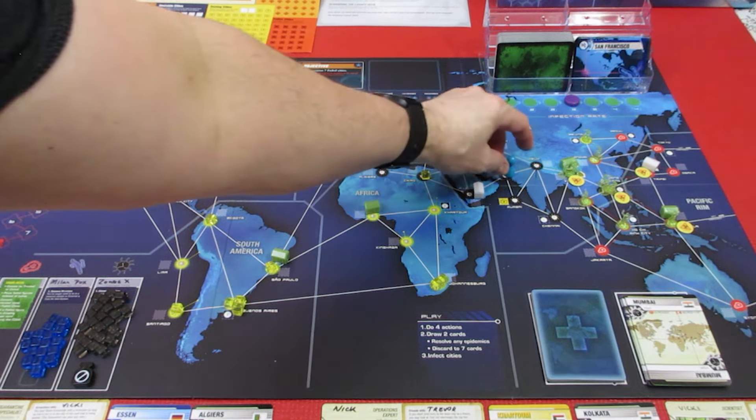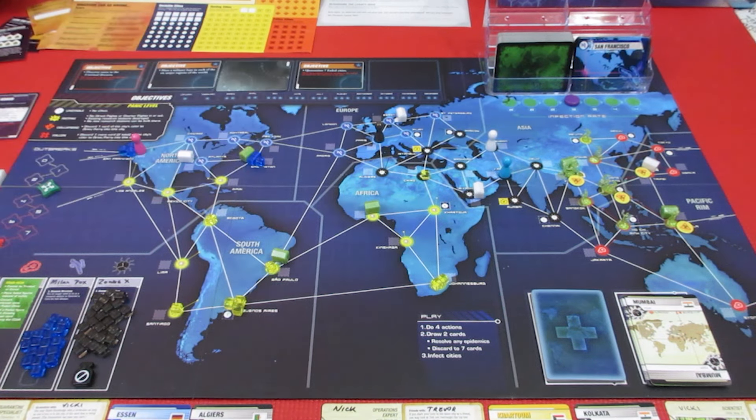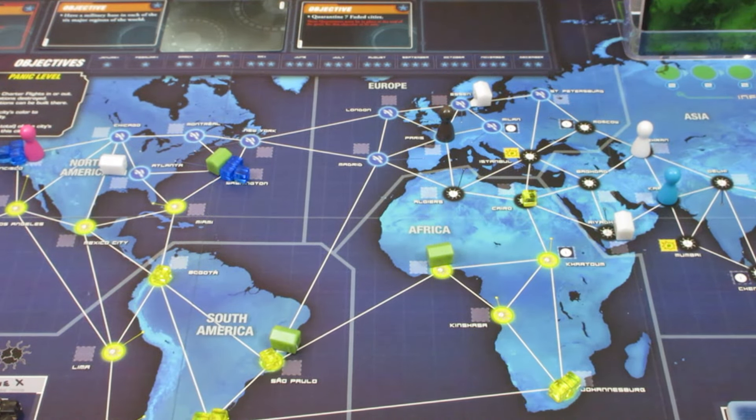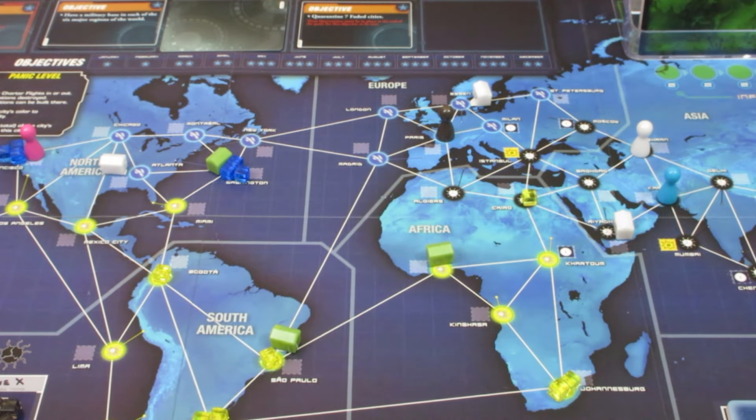Up next, Vicky! She is currently at Karachi. Well, there's going to be a no-brainer to start with because she's got four yellow cards. Her special ability is: you need only four cards of the same colour to devise a cure! She CURES Cobra 403! You're saying - well how could she do that, she's not at the CDC? It doesn't matter because Cobra 403 has a common structure - you no longer need to be in a research station to discover a cure for this disease! We have now cured Cobra 403! That was her first action.